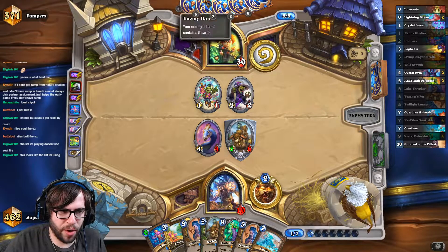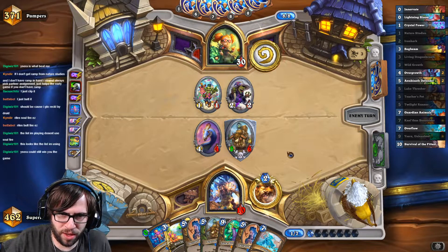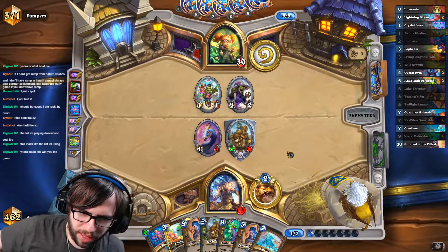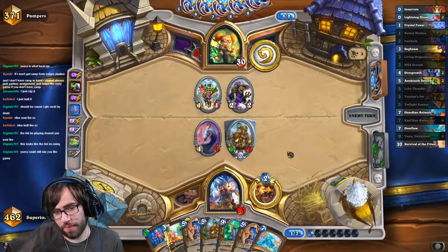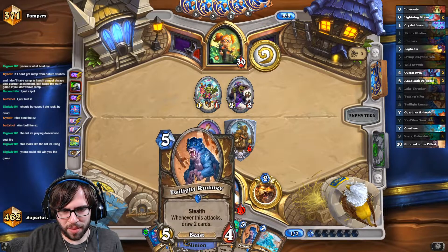He has Galakrond in hand, but he can't fully invoke this turn — it's impossible for him to be fully invoked this turn. Ysera can still win me the game — Ysera does know how to scam. I think this turn we're going to set up the Twilight Runner.